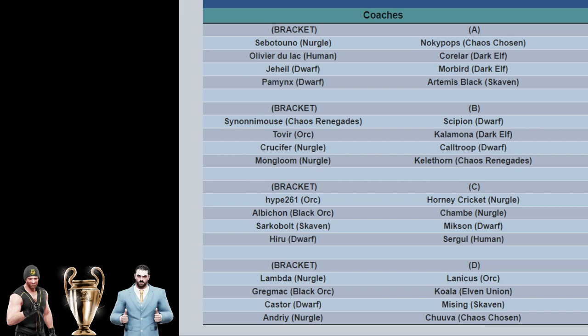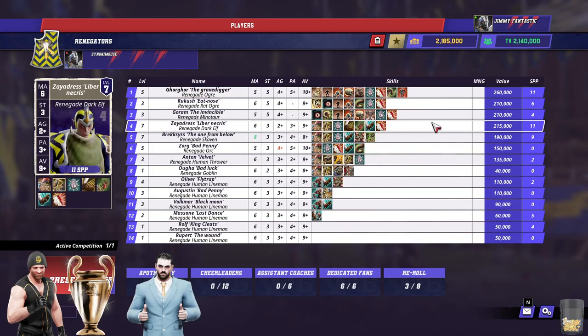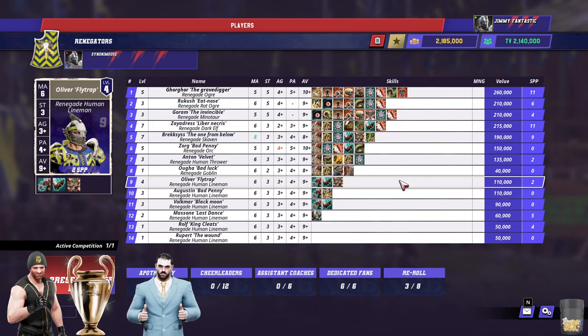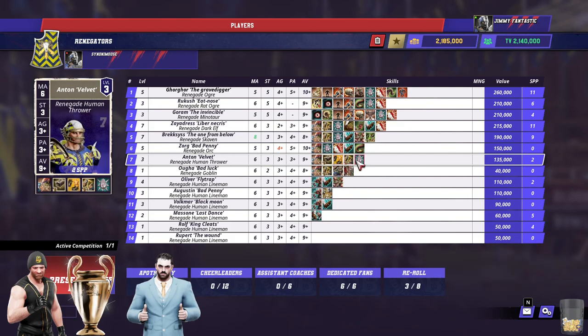On bracket B, we have Synonymouse, a familiar name there, with Chaos Renegades up against Scipion with Dwarves. More Dwarves - very exciting. As soon as we saw this rule set, we knew what was going to happen, didn't we? Bawks and Dwarves - the same as LRB4 basically, with the odd claw razor-sharp claws team trying to level the playing field. It's much the same now.